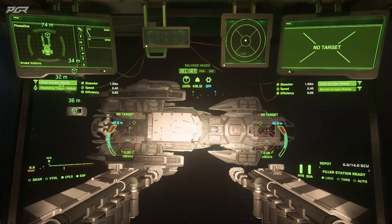Let's quickly break down the UI. In the top left and right you'll find the subcomponents of the mining heads listed. As you can see there are three scrapers and one tractor beam as we saw earlier. The highlighted ones are the currently active ones. You can find a little more detail about them here — in this case you have diameter, speed and efficiency, because these are scrapers. You'll notice later that when we switch to the second set of subcomponents we'll see slightly different details, especially for the tractor beam.